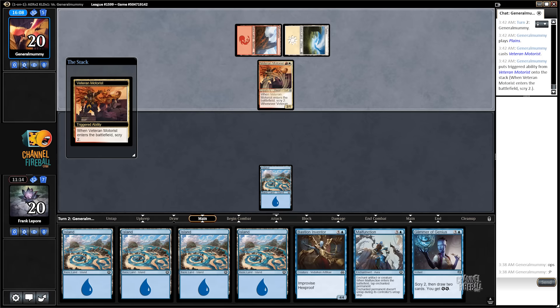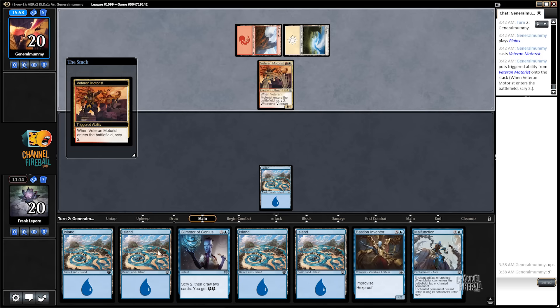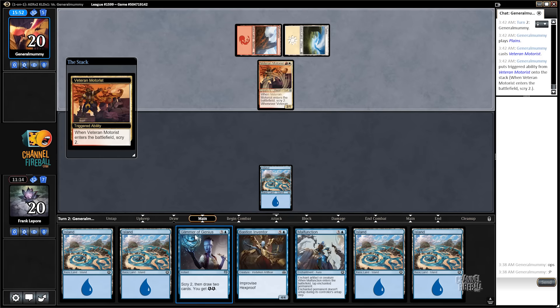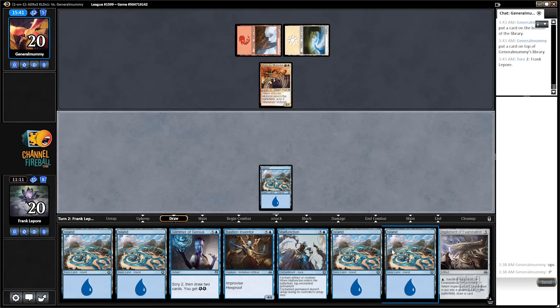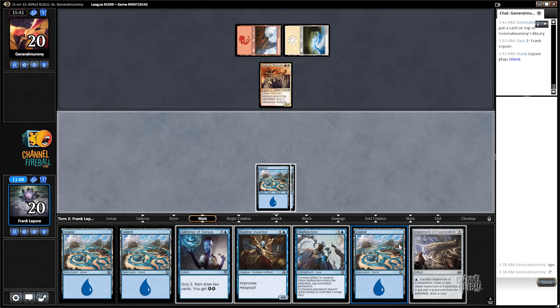This guy's very good — very aggressive for our slow hand. Ideally we draw a Consulate Skygate here. I feel like we're in bad shape if we don't. One time Consulate Skygate — I'll even take a Prophetic Prism. Okay, three drop. I don't know how much damage we're gonna take from this guy before we're able to deal with it.